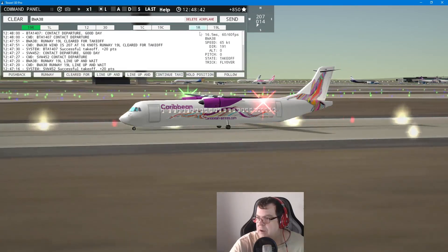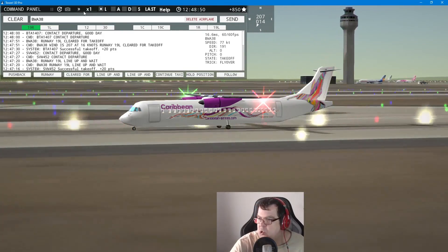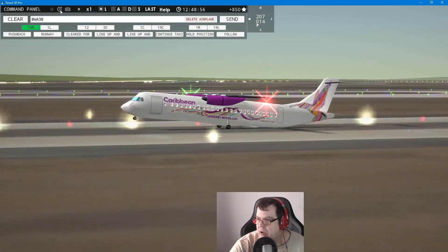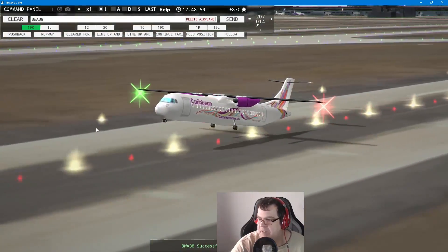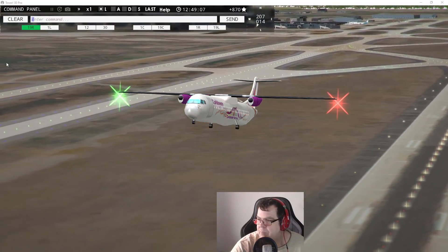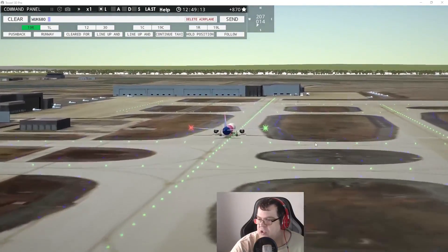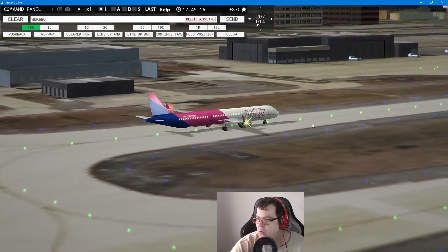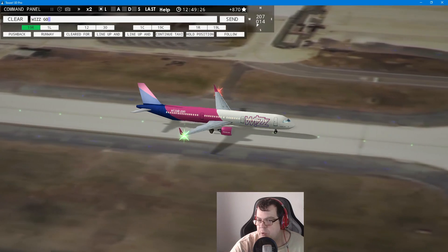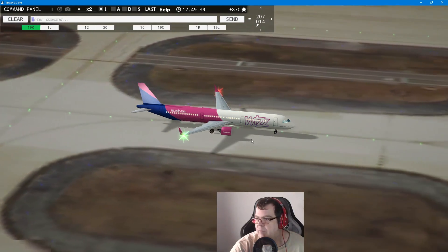Certainly not accelerating very fast — 67, 68, 69... certainly doesn't have the levers. Now he finally is on his way, have a safe flight! Caribbean Airlines 380, contact departure — good day. We'll concentrate on our last one — Whiz Go, not Whiz Air anymore, it's now Whiz Go. It's all weird — everything is just so hmm. Let's speed it up! Whiz Go 680 — wind 207 at 14 knots, runway 19 left, cleared for takeoff.